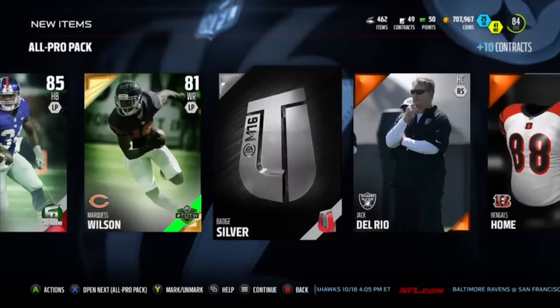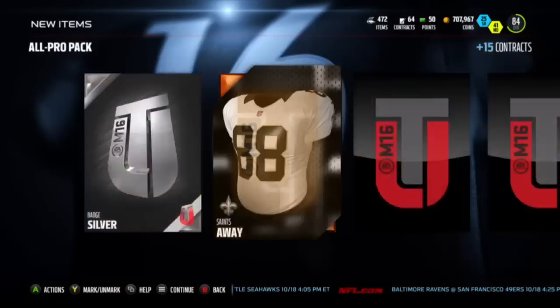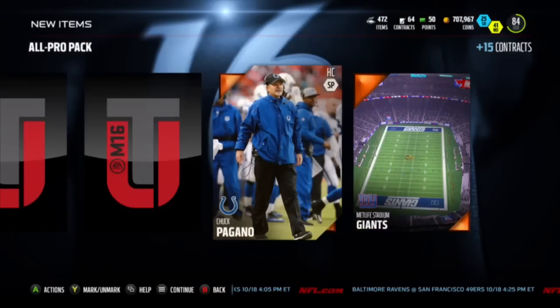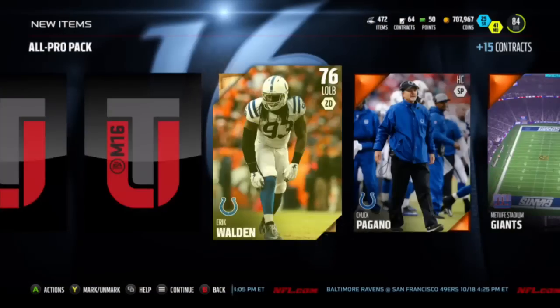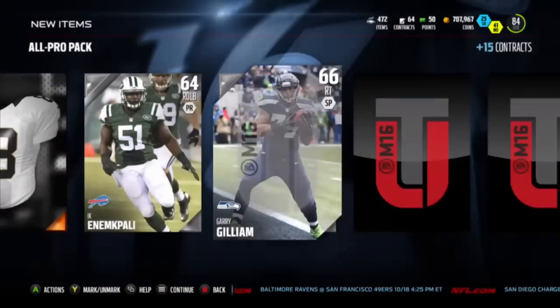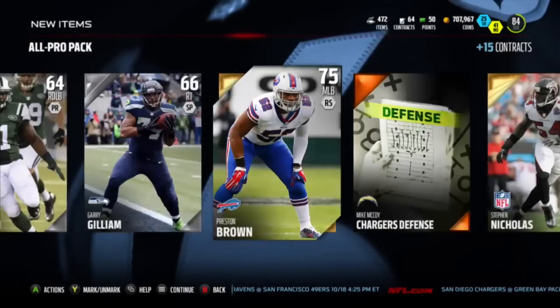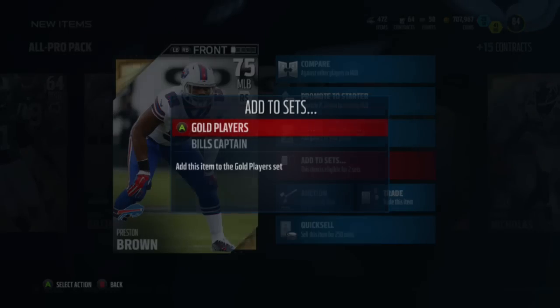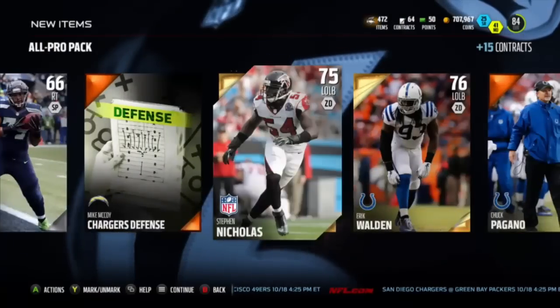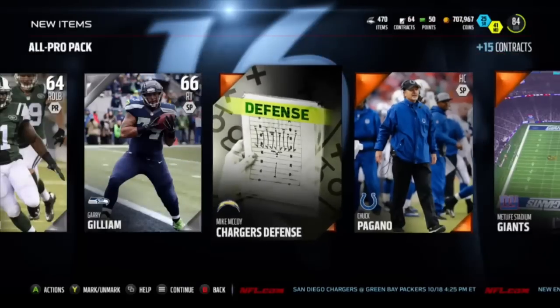Tight end with a silver badge - not great, so we're just going to put him in the gold player set. Moving on to the last specialty pack: 76 linebacker, 75 linebacker, and 75 linebacker, with the guy that beat Geno Smith up, as well as a silver 64 overall. So we just got linebackers for days - that pack wasn't too good.